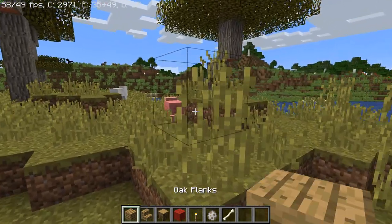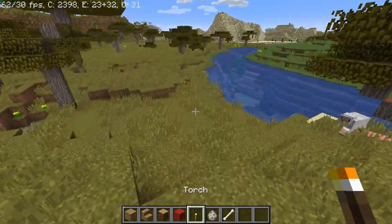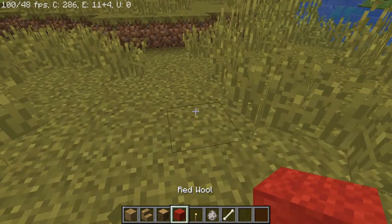Materials you need: oak planks, oak stairs, oak log, red wool, and a torch. And without further ado, let's get started.